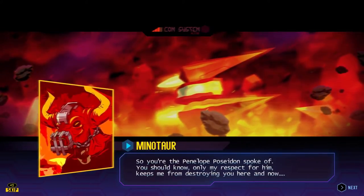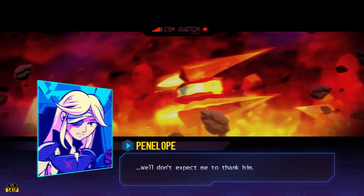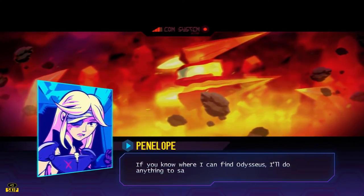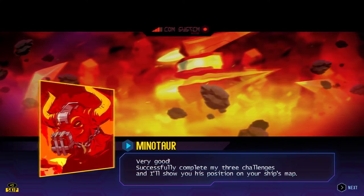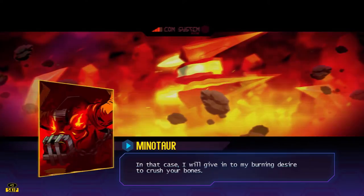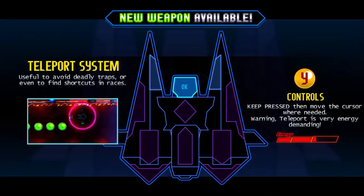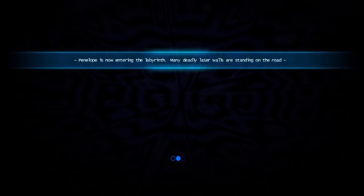Hey Minotaur! Yeah, we don't like Poseidon and his space nipples. He's a very indecent space nipple man. So yeah, we need to find Odysseus. But you're going to challenge us to a death race. Everybody wants to race when you're in space. Teleport system time.